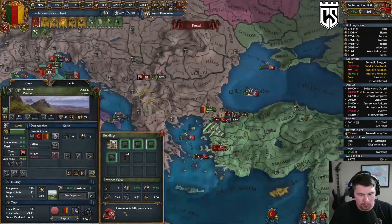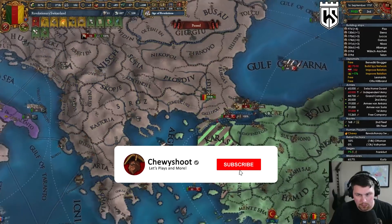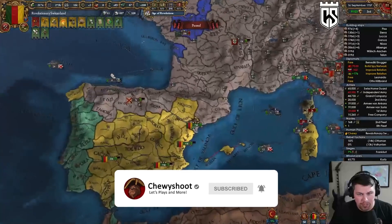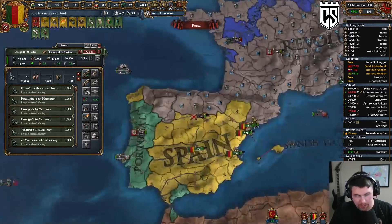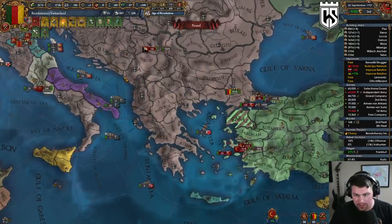The Ottomans are just taking a bunch of attrition over there, which is funny. These guys are ready to group back up — let's have them force march over because the Ottomans are piling so many men on.